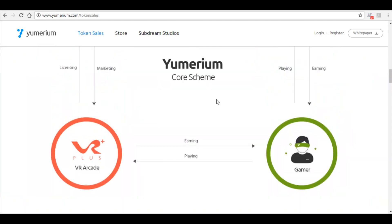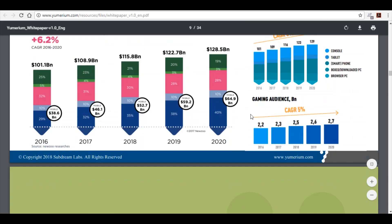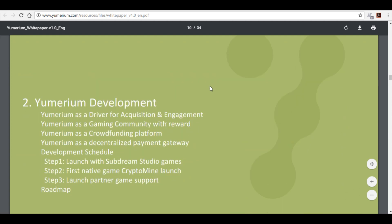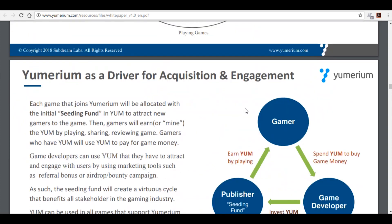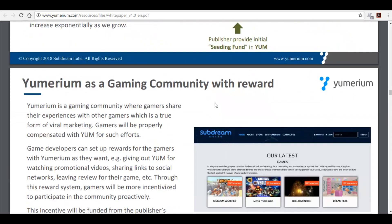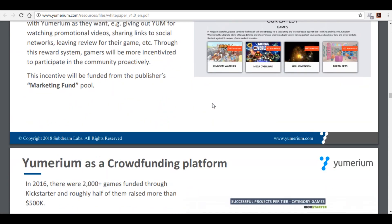They go through more of the actual economy behind this industry, and it's a big industry they're trying to influence, which is really cool to see. If they work out well, you'll see that reflected in their price over time. They go through the numbers in the white paper, they have more development going through, and there are lots of good partnerships happening in the future. The token will be used for pay-to-play, free-to-play, and earn-to-play games.